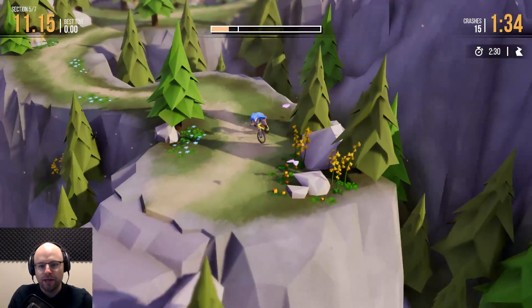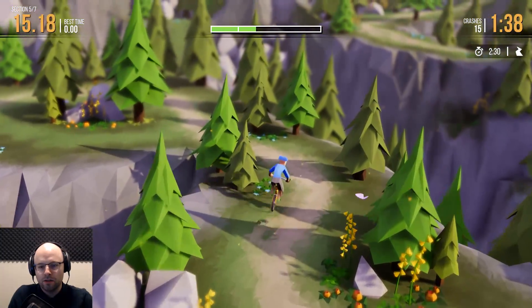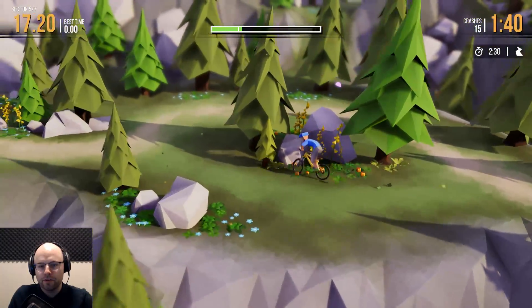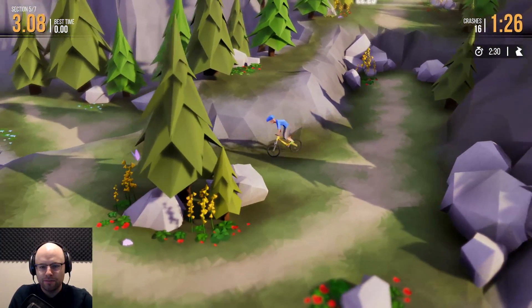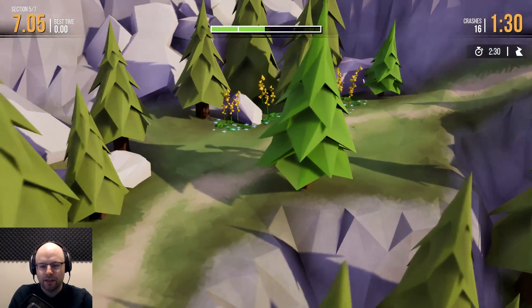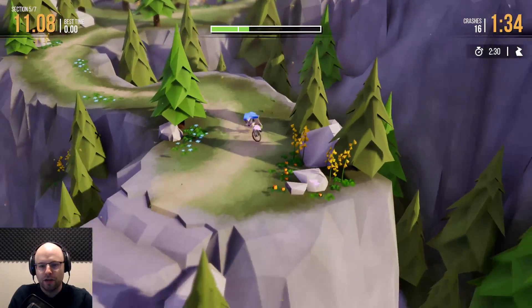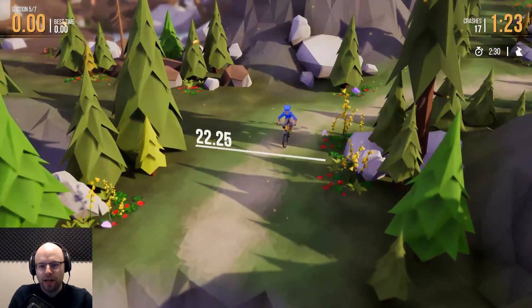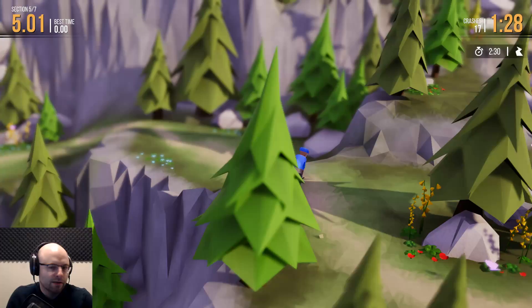I'm using the controller, as you might expect. Right trigger is pedal, but A is also sprint. And I think for getting the time trials going, managing that sprint is going to be very relevant. You can also brake, but much like in Mario Kart, if you brake in this game, you're a coward — and it's just that simple.